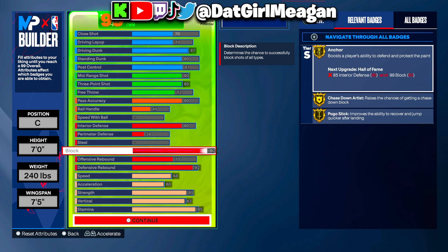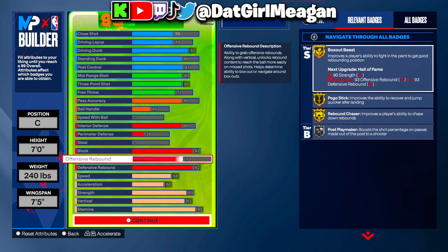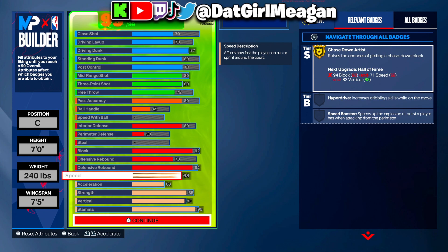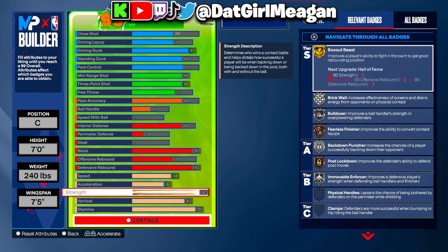For the defense, you get an 80 interior, 38 perimeter, and no steal on this one. For the block, we got a 92 block — that's going to give us gold anchor, gold chase down, and gold pogo stick. Keep in mind, chase down and pogo stick are tied into your physical stats. You get a 70 offensive rebound and a 92 defensive rebound. On this build I can only get gold box out beast, though another version can get hall of fame box out beast.